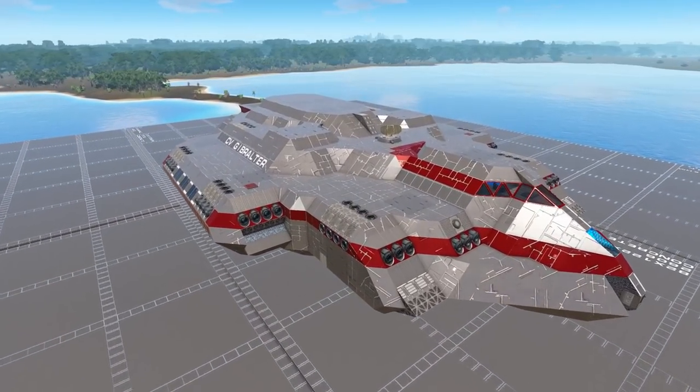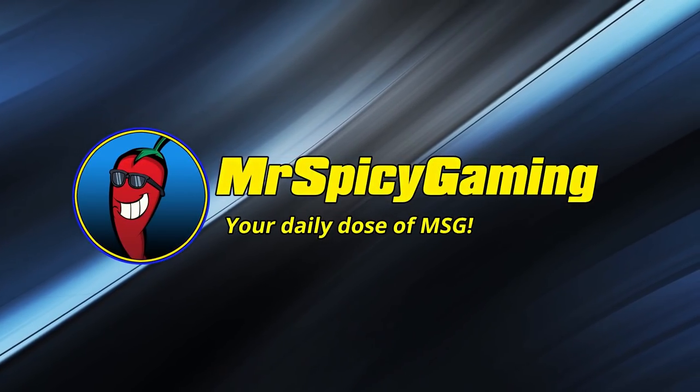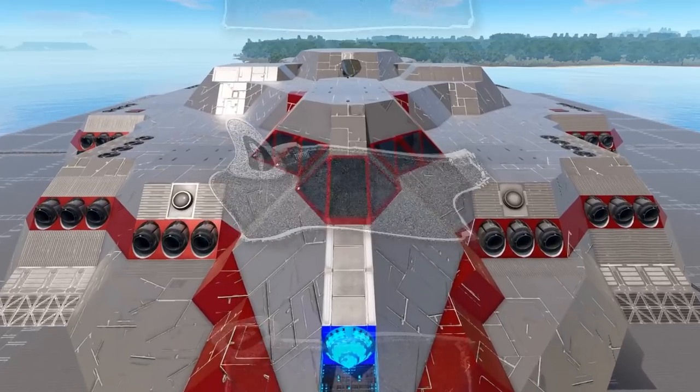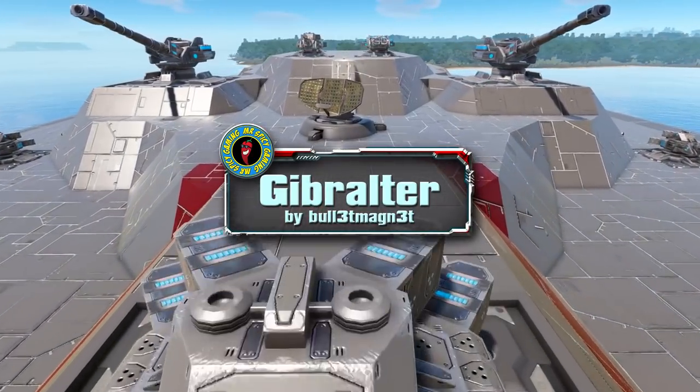Welcome everyone to today's Empyrean Workshop Showcase. Join me as we take a look at the Gibraltar. Today's design is the Gibraltar and it is an unlock level 25 size class 11 capital vessel coming to us from creator Bullet Magnet.